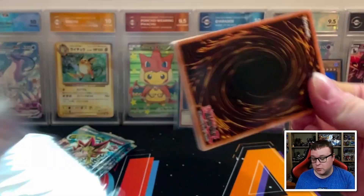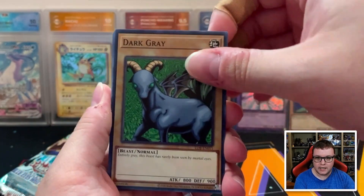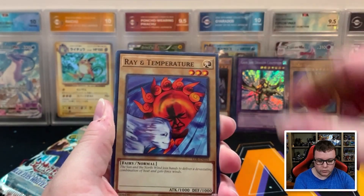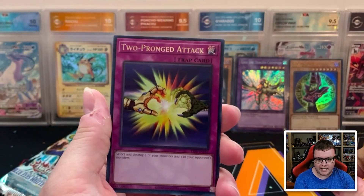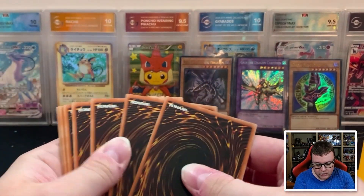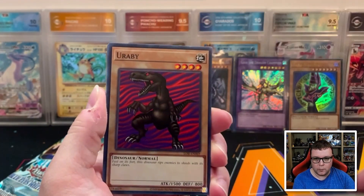Thank you all so much for joining me for this Legend of Blue Eyes opening. If you've been enjoying this video, be sure to hit the Like button down below. We have Dark Gray, Metabat, Skull Redbird, Maneater, Ray in Temperature, Sparks, Mystical Moon, Masaki the Legendary Swordsman, and Two-Pronged Attack. If you're going to be opening any of these 25th Anniversary products, let me know what you're going to be opening and what your most desired card is that you're hoping to pull.